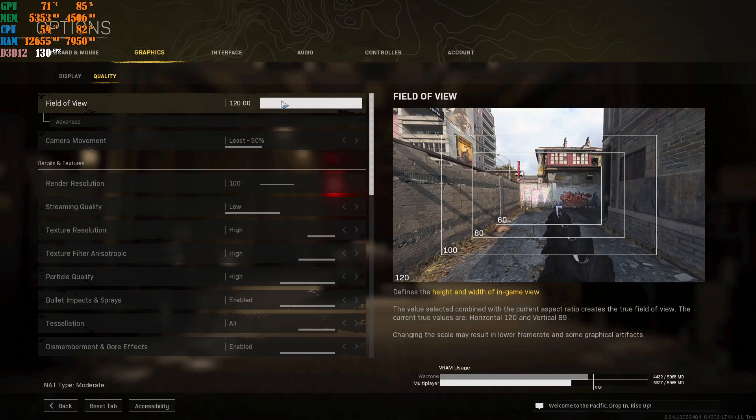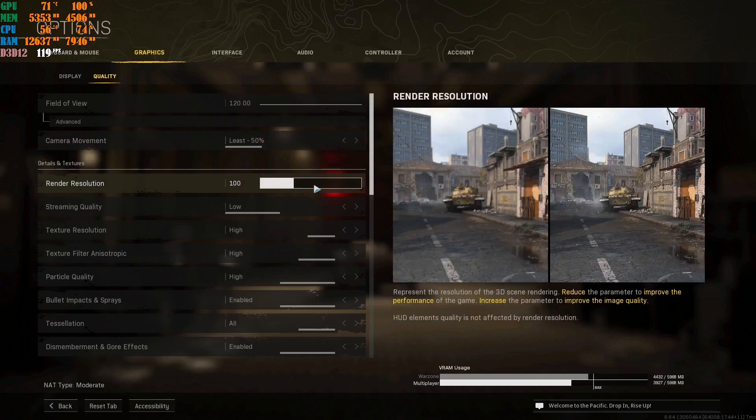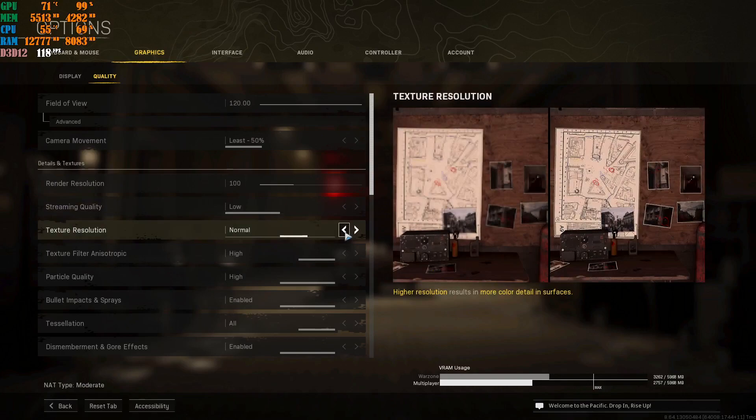Field of view is personal preference — I keep mine at 120 so I can see more on my left and right. Camera movement is also personal preference; I put mine on least. Keep render resolution at 100 — pushing it up loses FPS, pushing it down makes the game look terrible. Streaming quality, put this at low. Texture resolution can be kept at high or normal — there's no visible difference, but setting it to normal gives you a slight FPS increase in-game.